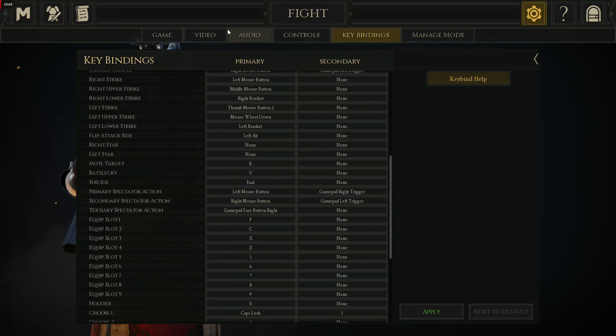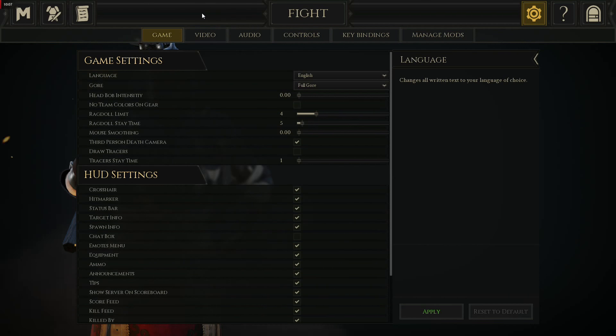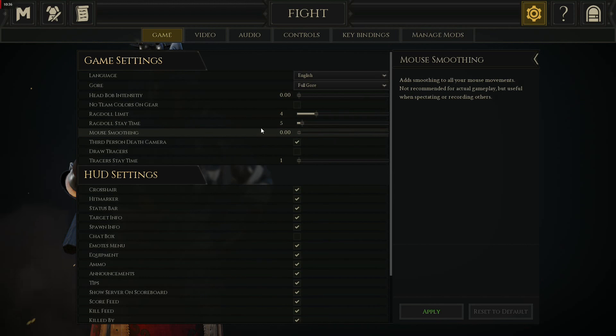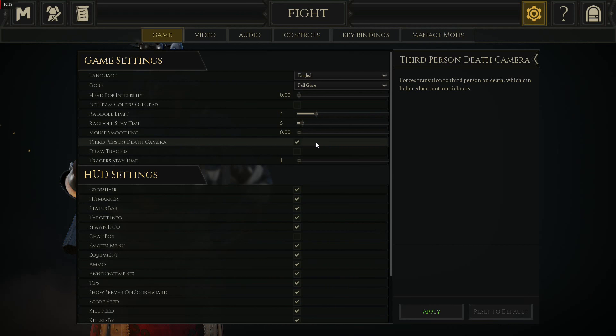We're going to dive into some graphics settings and game settings. I hope you enjoyed the 240 versus keybinds comparison and the breakdown of my keybinds. As for the game settings, I highly recommend turning ragdoll limit down and ragdoll stay time down. This determines whether there's going to be a pile of dead bodies on the ground or not. If you enjoy seeing that sort of stuff, just keep it below 10 — anything over that is overkill and is going to tear up your hardware.